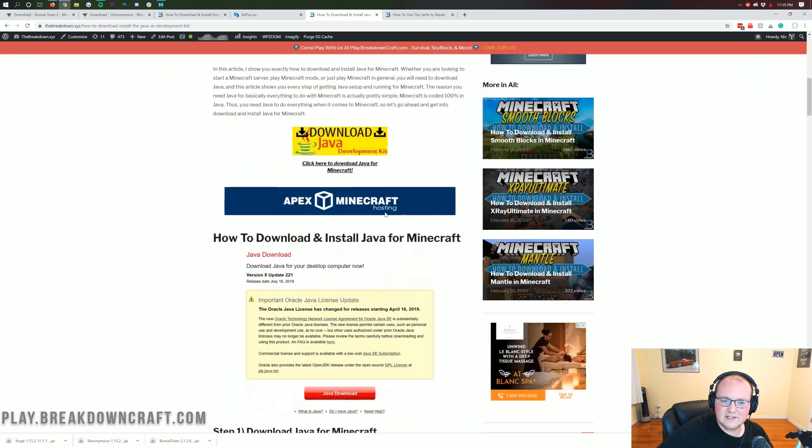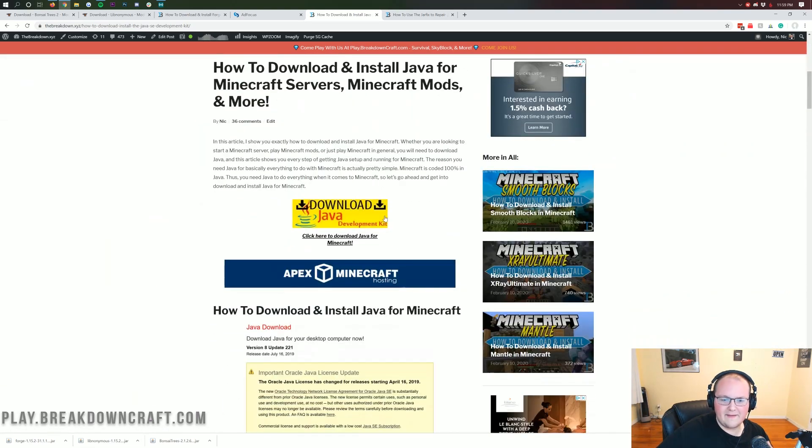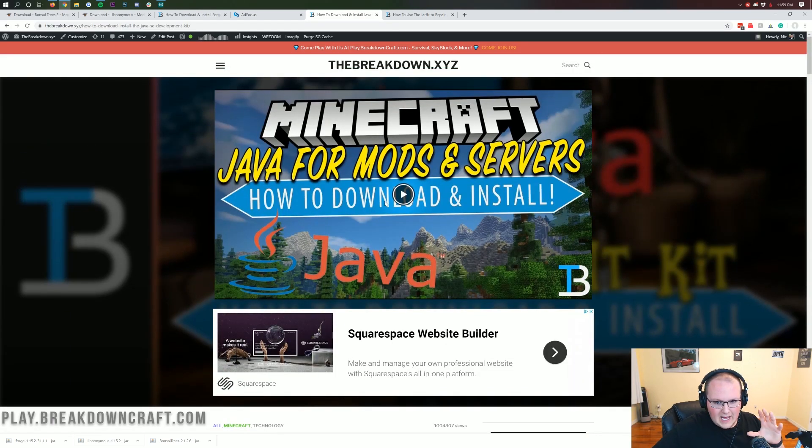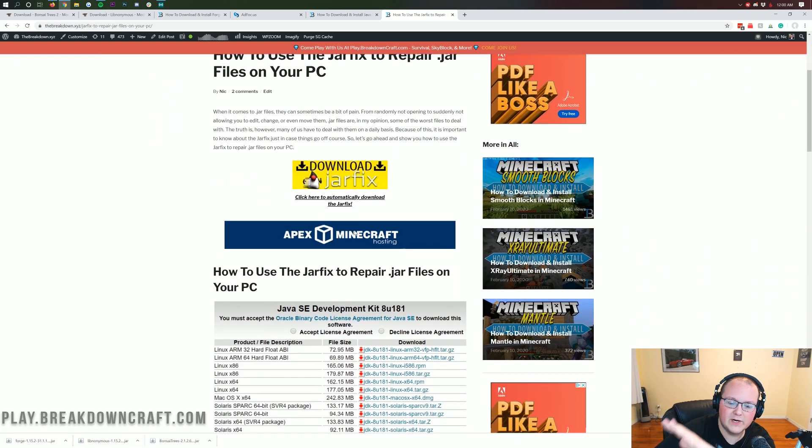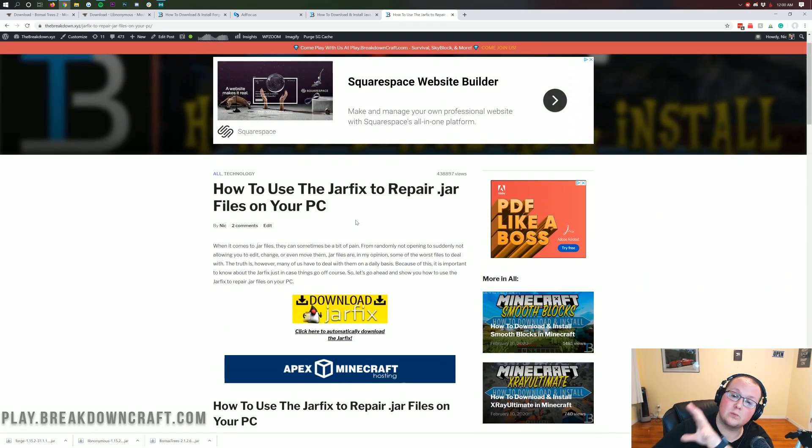It's helped over a million people get the correct version of Java set up and running for Minecraft mods. Highly recommend that — go check it out. Now, if you install Java, it's probably going to fix your issue, but it might not. If it doesn't, you're going to need to run the JAR fix. What this is going to do is take all the JAR files on your computer and make them work with Java once again. It's going to link them together, turn them back into files that look like JAR files. It's a very simple three-step process — basically just downloading and running a simple program — and that's going to make all the JAR files work with Java once again.